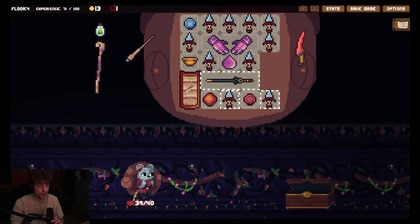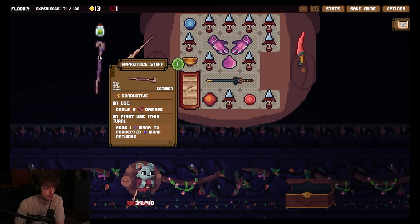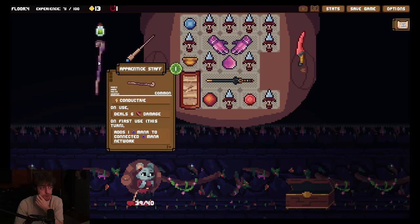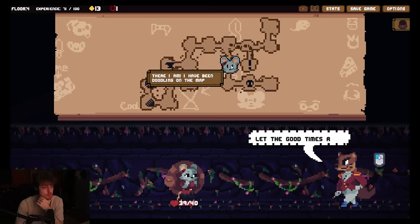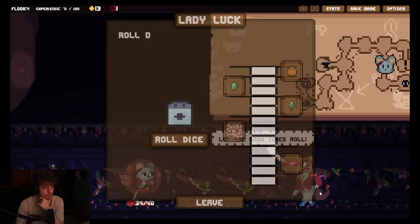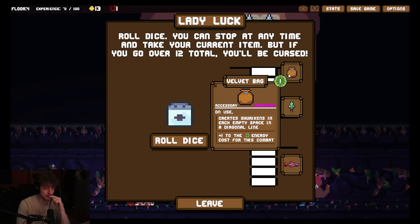We could play it instead of this, but it's fine. Got another magic item. Deal 6 damage, on first use this turn adds 1 mana to connected. Oh, there's a way to gain mana with a weapon. That's cool. So this way you could just use energy to gain mana because this uses energy. That's fun. Okay. Just steal life. I kind of need the shield. Oh, it's a drawing again. Dude, what? Let the good times roll. Roll the dice, you can stop at any time. Dude, there's gambling in this game. Okay! So only this game got like 10 times better. You can stop at any time and take your current item. But if you go over 12 total, you'll be cursed. Velvet bag on use - create shuriken in each empty space and diagonal line, plus one to the energy cost. Oh, this is a way to generate shurikens.